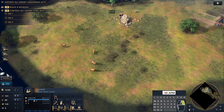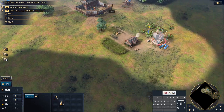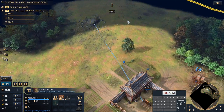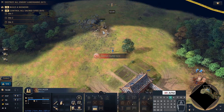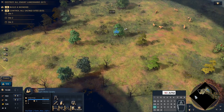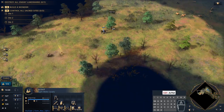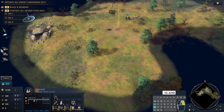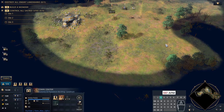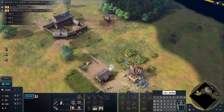I find this strategy works quite well if you're up against a Chinese mirror match, and if it's a particularly open map it could be pretty good against the Abbasid Dynasty and the Delhi Sultanate — you could probably pull this off against the English as well. If you're up against the Rus, French, or Mongols, you've got to be a little bit extra careful. You may need to think about adding spearmen before you go for this archer rush. I will be working on a spearmen opening for the Chinese against those civilizations.